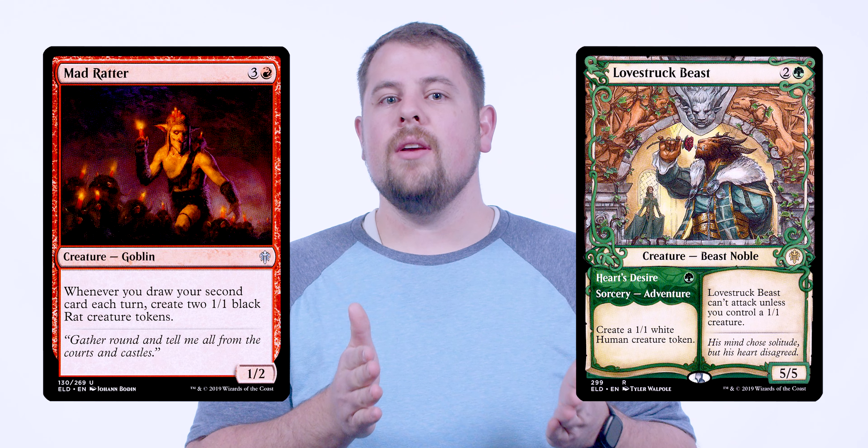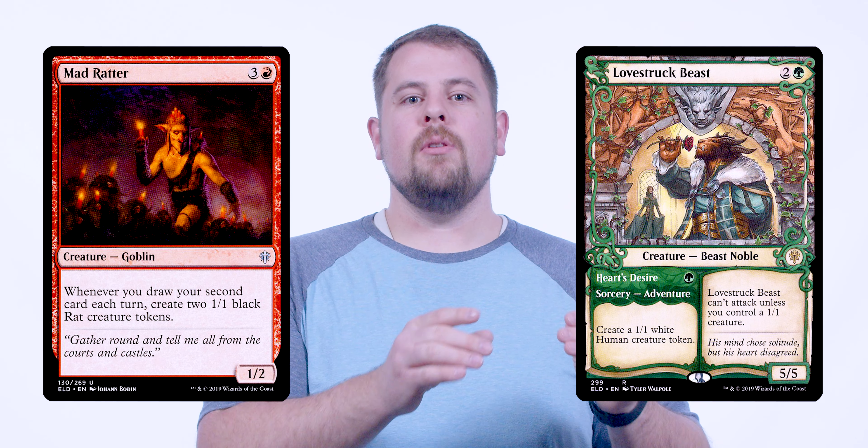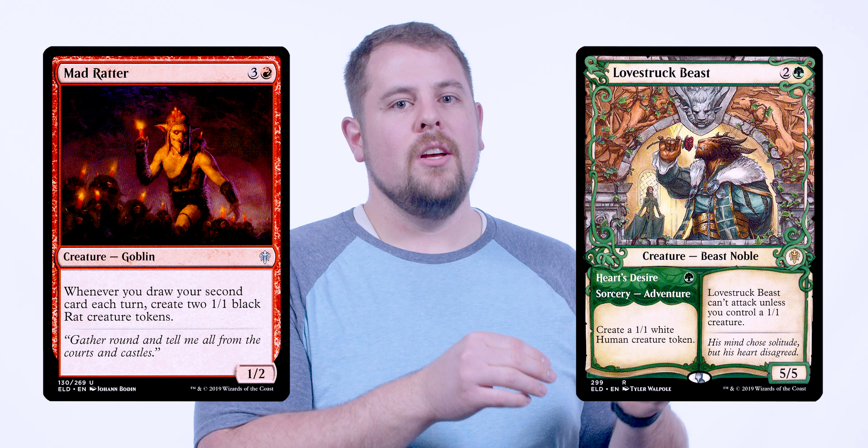This is also the case with cards like Charmed Pendant, with rules explaining the card. And one last thing: cards like Mad Ratter or Lovestruck Beast, who make tokens of a different color, those don't actually matter. The color symbol is not represented on the card, so these can go in monocolored decks. They just so happen to make different colored tokens. I hope this helps you figure out your commander's color identity.